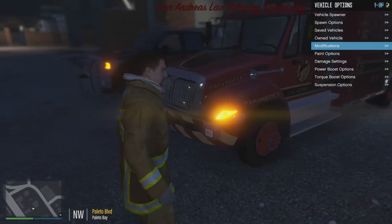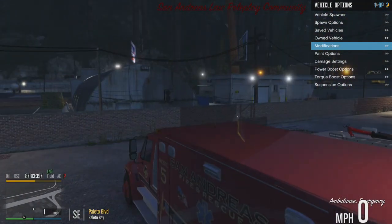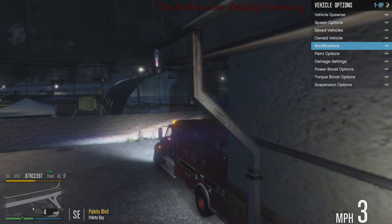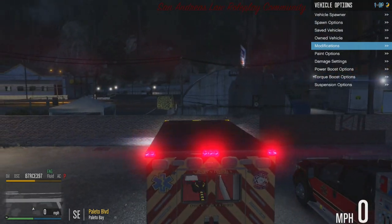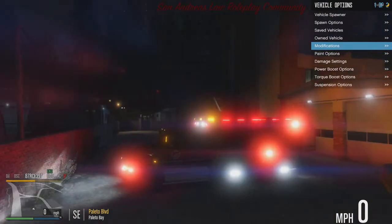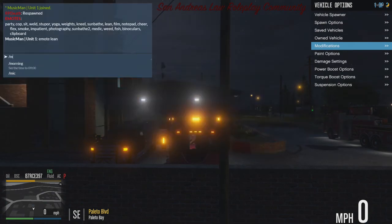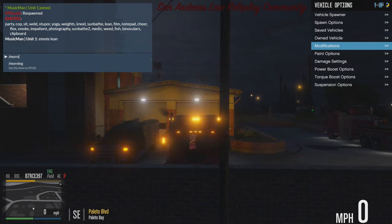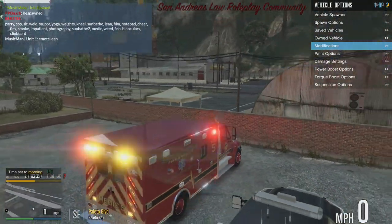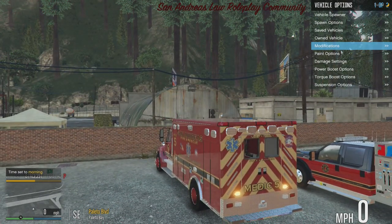Next we have our International DuraStar ambulance, and we will be getting a twin sister to this — a Freightliner ambulance or a Ford, depending on what the community actually wants. The lights on this thing look good. Let's make it morning so we can actually see the vehicle properly. It just looks amazing.